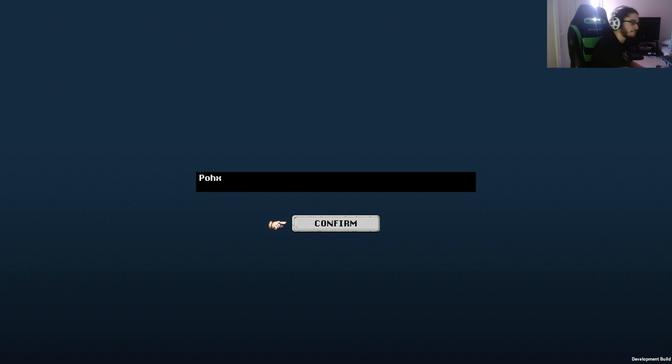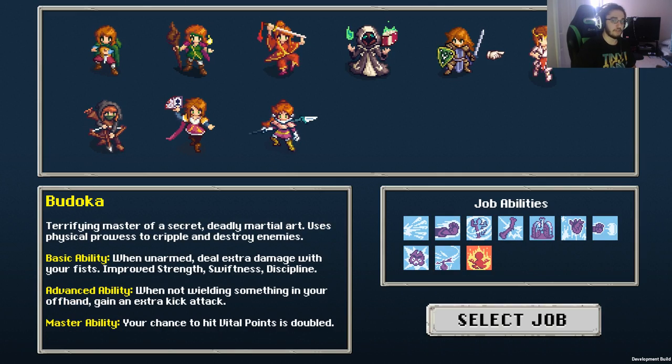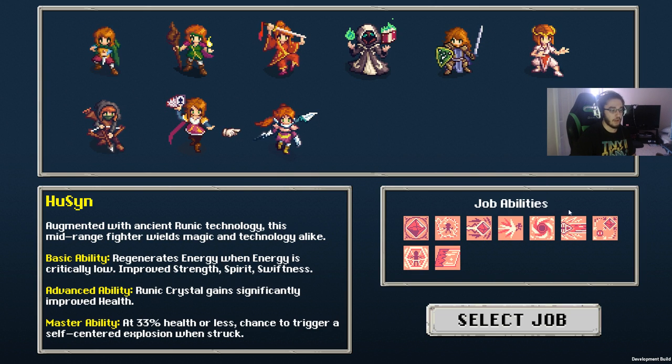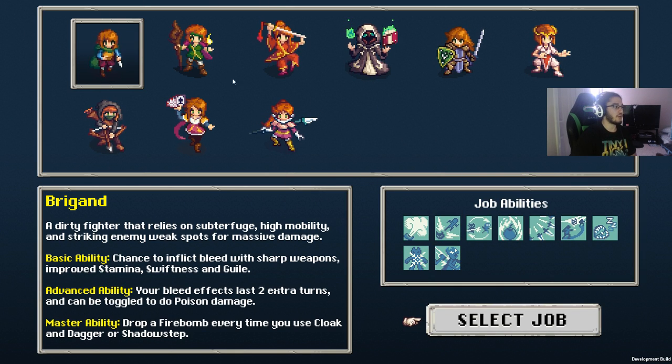We're going to make our profile name 'Pox.' There are currently nine classes. I'm going to briefly go over each one. The Brigand is a dirty fighter that relies on subterfuge, high mobility, and striking enemy weak points for massive damage. Each class has what I'll call perks — a basic ability, advanced ability, and master ability. These are acquired passively and earned by spending JP, which is your job points. These are your actual skills for each class.